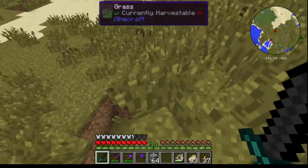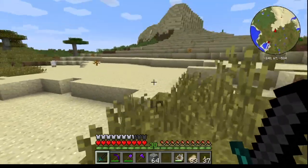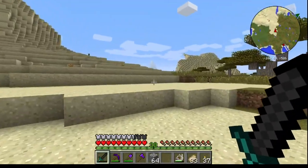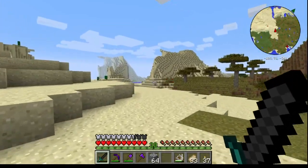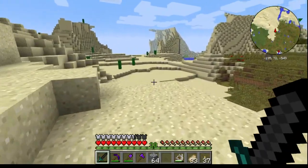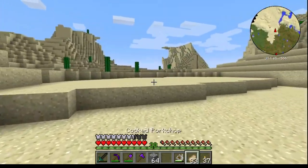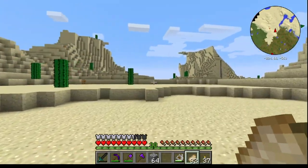My armor is pretty crap so I don't really want to go one-to-one with an enderman, but with this sword I could quite easily. My philosophy as always in life is: why do things the dangerous way when you can do them the not dangerous way? So I'm going to do my usual enderman trap.